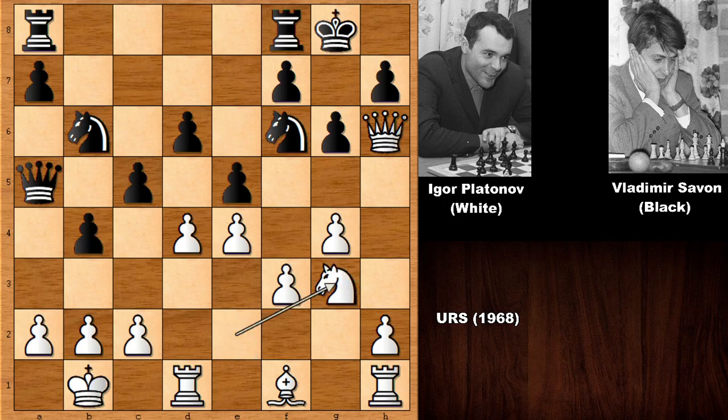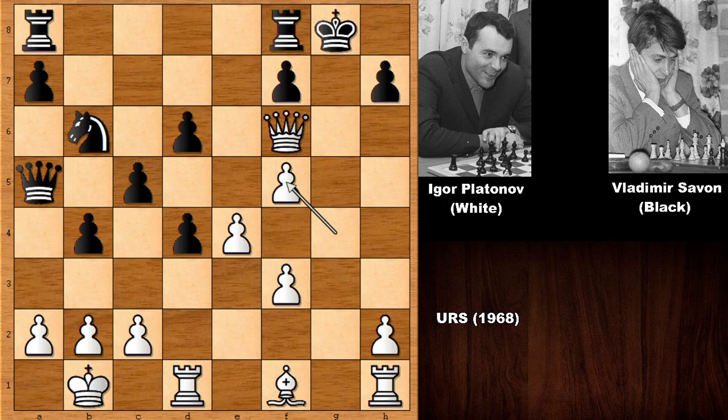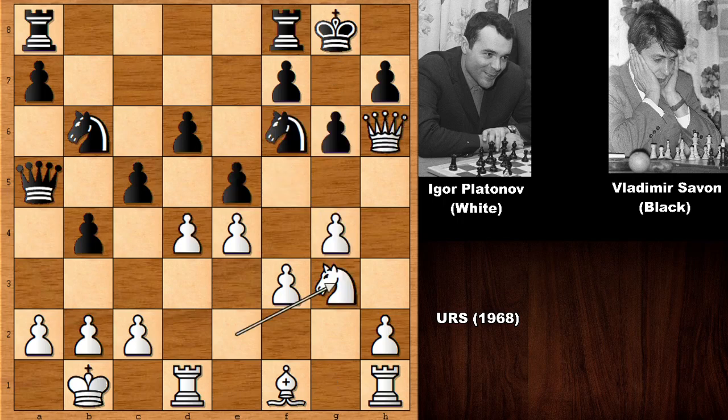The move is knight to g3, and black realized the danger and played knight to e8. Can you see the purpose of knight to g3? If capturing the pawn, the idea was knight to f5, threatening checkmate. If capturing the knight then we have check, capturing the knight back, then capturing the pawn on g1 — and how to defend? Rook to g1 and then checkmate. So that's not going to work — the knight goes back.